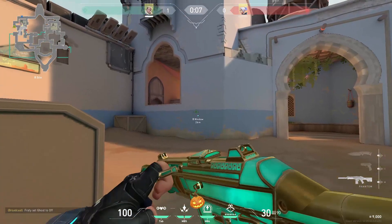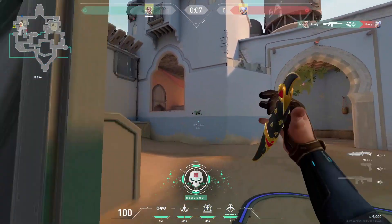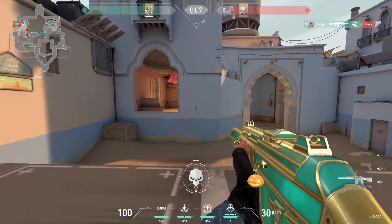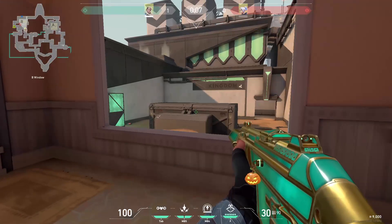This one is my favorite — you can do this when the enemies are rushing in hookah. Or you should try doing this at the beginning of the round, or when you push hookah. These two walls are also wallbangable, as well as this whole tube.